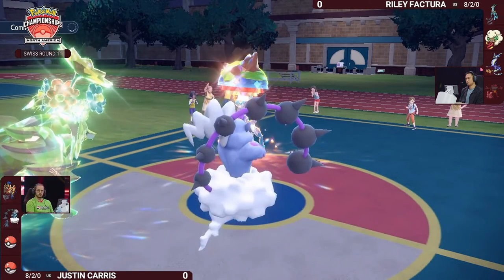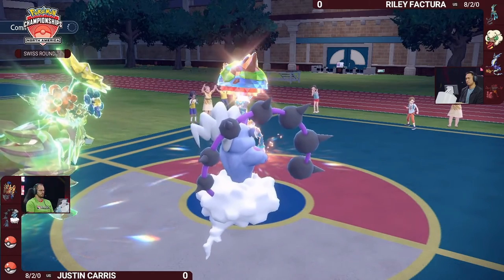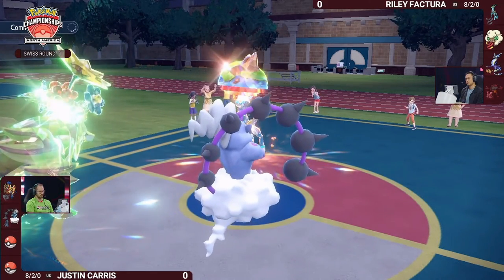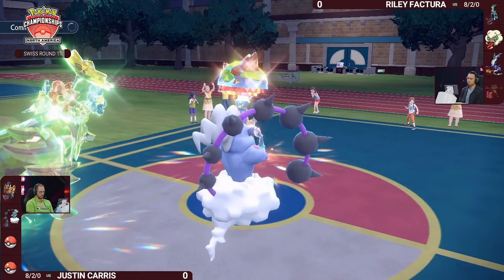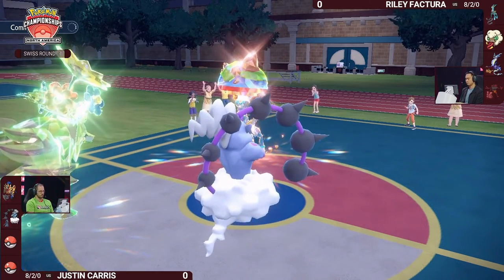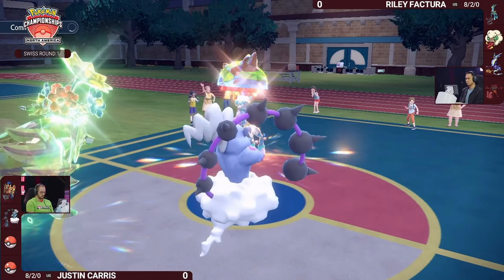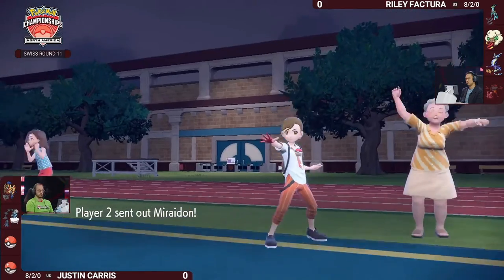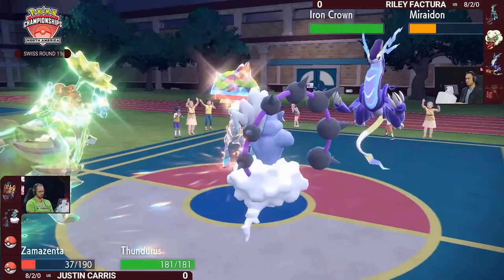Thunderbolt flies into the Ground-type Iron Crown and does no damage because it is immune. Now Justin has a Pokémon advantage — not only that, he's done a lot of damage to both Iron Crown and Miraidon on Riley's side without even revealing his third or fourth Pokémon. The Thunderous and Zamazenta sticking around for so long and securing a KO before revealing anything else is just impressive.